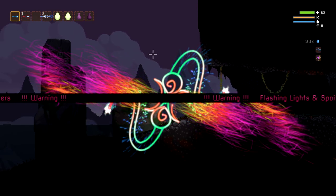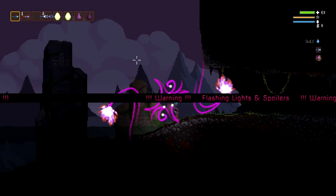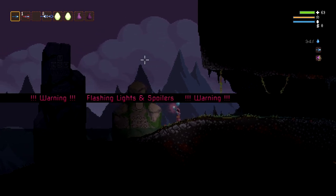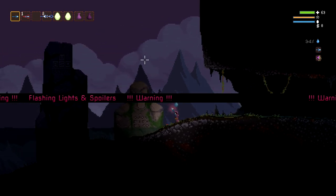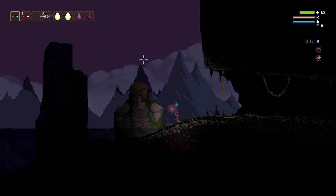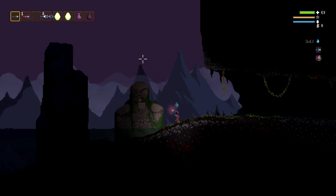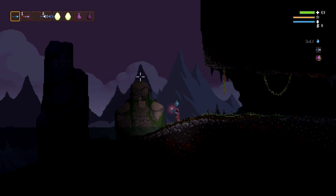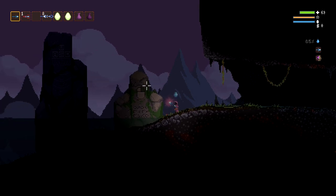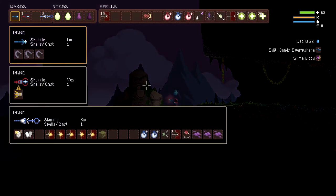Welcome everyone. In this video we are going to learn how to make the poly safety egg, which could save a god run and possibly any other run if you have the materials. This was originally brought to my attention by a user on Reddit, and this is the post where I originally took the ideas from and worked with them.